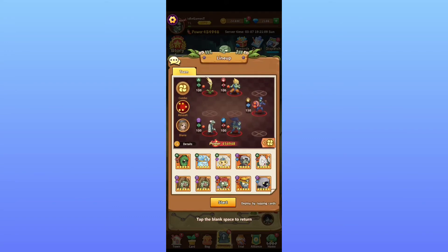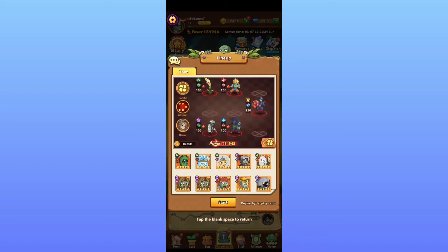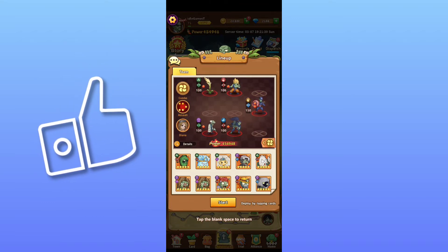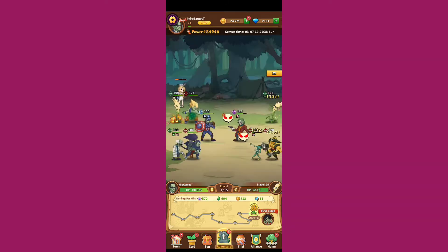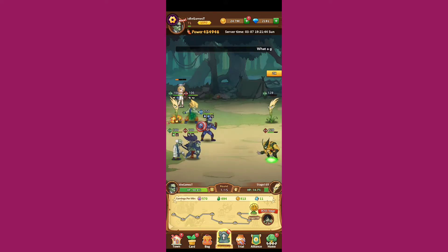Here is how you put your heroes in formation. You can change the formation depending on how far you've progressed. I'm using Captain America as a defense hero. Some heroes are quite common — you can see Wolverine and Joker, and although they are not from the same team, you'll see both Marvel and DC heroes in this game.